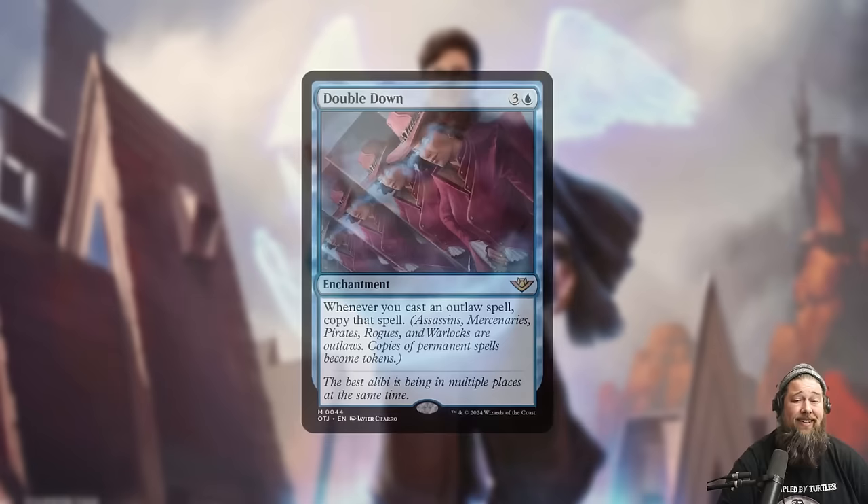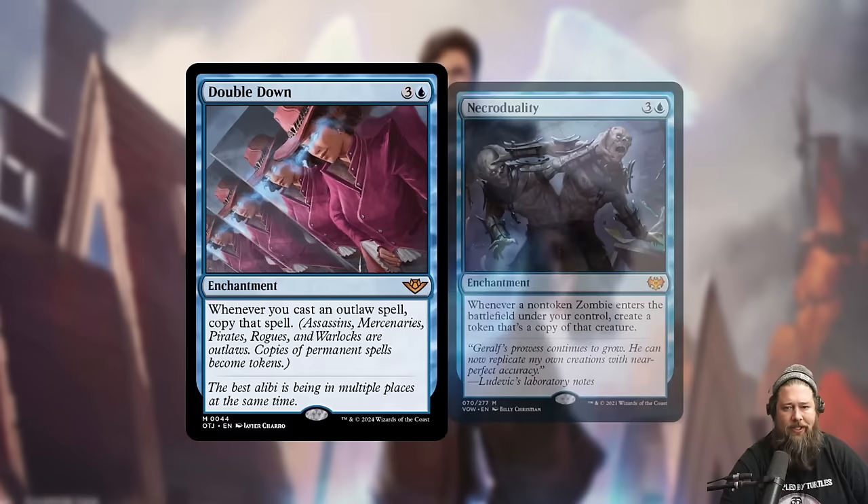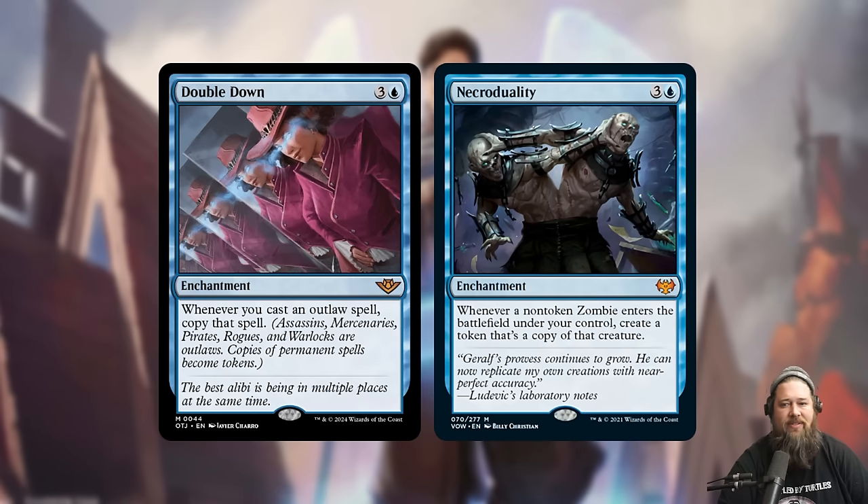We also got Double Down, which shows off another new thing from the set — Outlaw as a batching effect. Double Down is a 4-mana enchantment that says when you cast an Outlaw spell, copy that spell. Outlaws are Assassins, Mercenaries, Pirates, Rogues, and Warriors. Worth mentioning — you get to make token copies of the permanent, so if you cast an Assassin creature, you get two of them. If this looks familiar, it's essentially Necro Duality but for Outlaws rather than Zombies. The slight twist is Necro Duality triggers when a Zombie ETBs, while Double Down triggers when you cast an Outlaw spell.